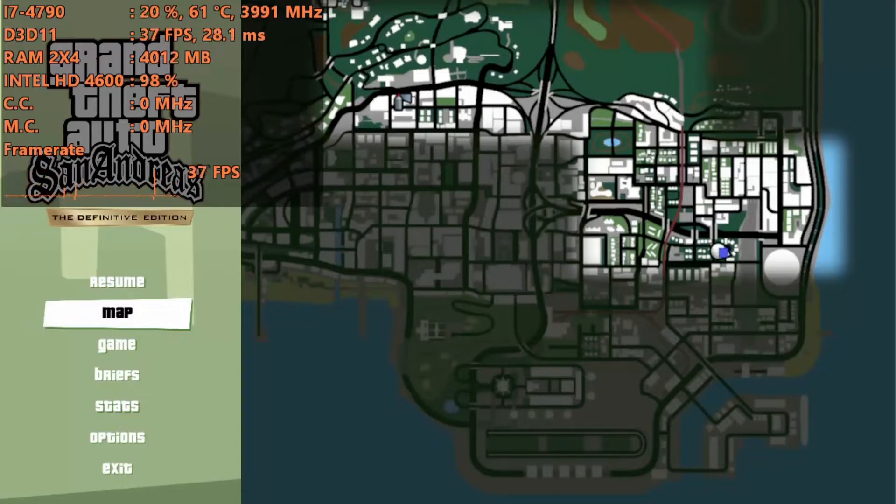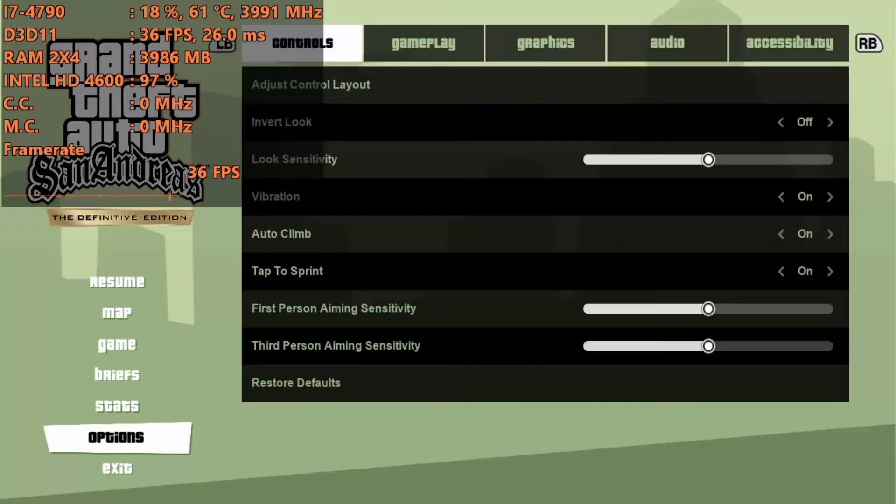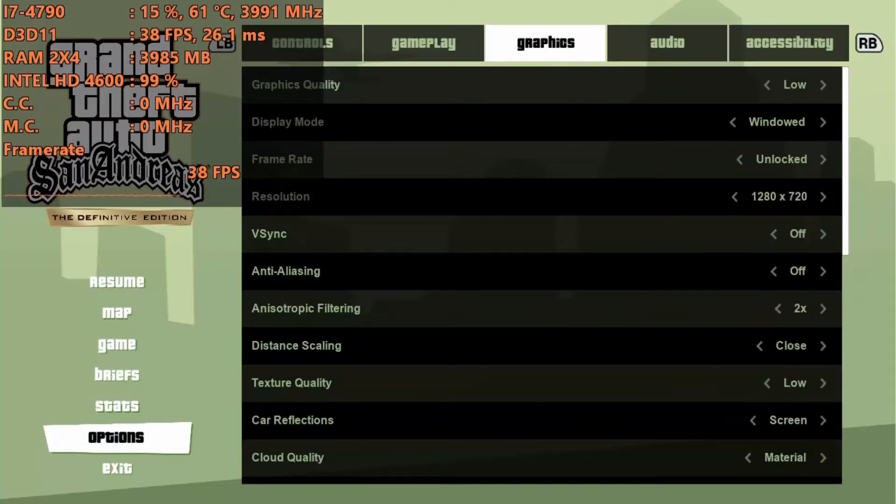Welcome back to General Rule 16, I'm your host Javon. Today we're doing a brand new video showing you how to get Grand Theft Auto San Andreas Definitive Edition running on a low-end PC. For the test today I'll be using my i7-4790 with the Intel HD 4600. The i7 isn't low-end, but the Intel HD 4600 is — we're trying to avoid a GPU bottleneck, because a CPU bottleneck is much harder to work around, which is why I used the i7.